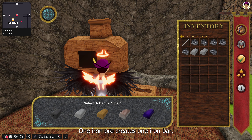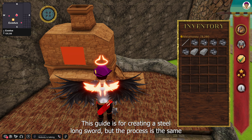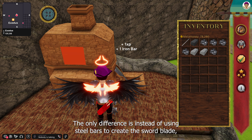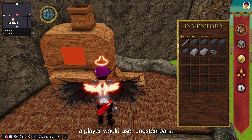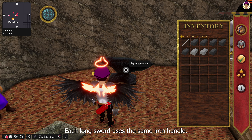One iron ore creates one iron bar. This guide is for creating a steel longsword, but the process is the same for other longswords, like a tungsten longsword. The only difference is, instead of using steel bars to create the sword blade, a player would use tungsten bars. Each longsword uses the same iron handle.